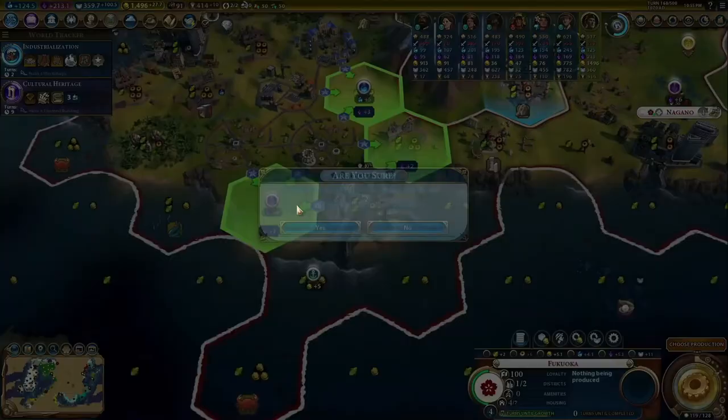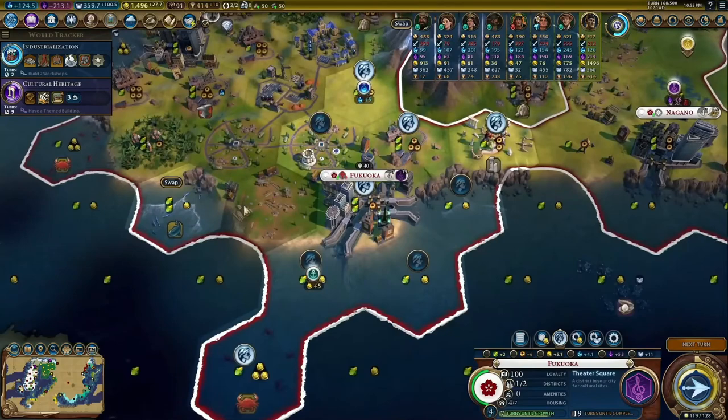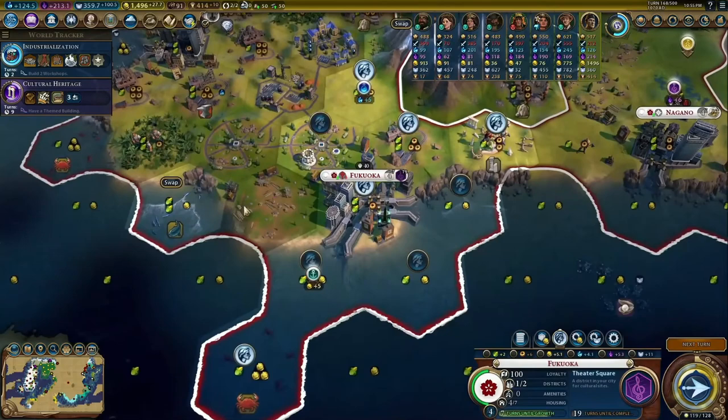Japan is the game's most flexible civ. Hojo provides the game's most half-priced districts. All of these combine to make a fun, interesting, and strong leader choice who makes it hard to lose games. If you find yourself easily winning by a good margin as Hojo, it might not be due to skill — it might be this broken kit. Hojo is an S-tier leader in my opinion. Thank you for watching, and I'll see you in the next one. Goodbye.